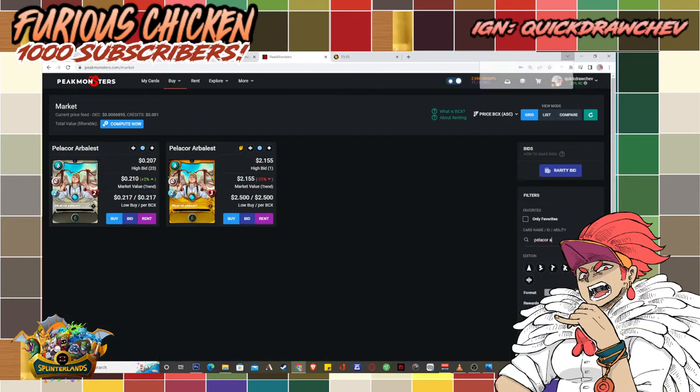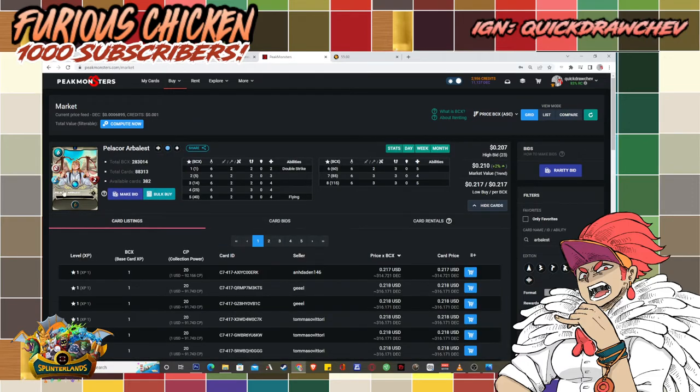Pelicor Arbalest — there you go. It has 2 damage and it's double strike, so it hits twice, but it only has 2 HP and it has an atrocious speed for a 6 mana card. It's mainly a damage dealer, so you would want to protect it because there's a big possibility for it to die right away. This is an opportunity for you to field these kinds of monsters that have high offensive damage but low HP, since they will be protected by the rule set. Use it to your advantage.